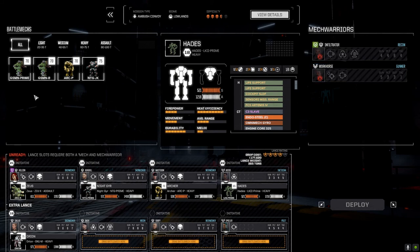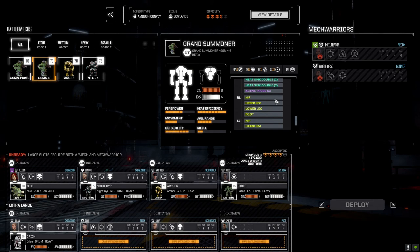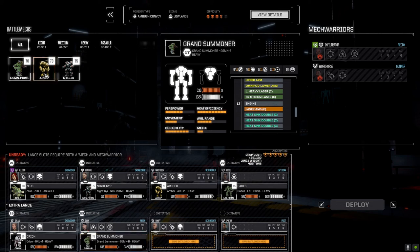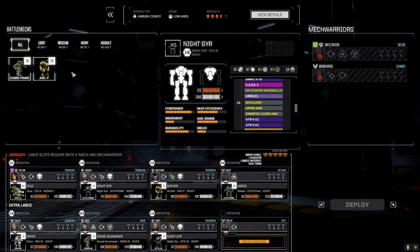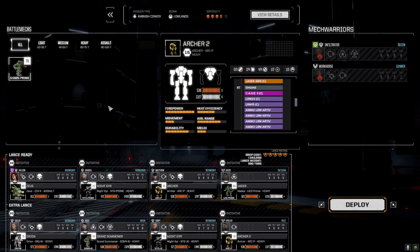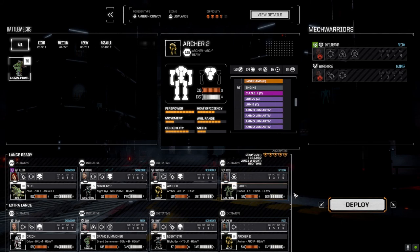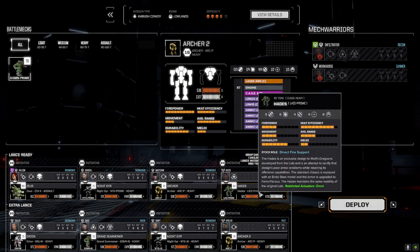Okay, Duck — what were we running with you? This is the ATM build. I don't think I want to run the MRM on you — let's go with the direct fire, you've got a better chance to hit. Now, do we want to run two Archers? I think so. This guy's got a barrage on him though. With the convoy we want to go with the Archer — this guy's going to have a harder chance to hit but we need that second fire support. Let's keep the Hades on our weakest pilot because you don't really have to do much other than stand there.